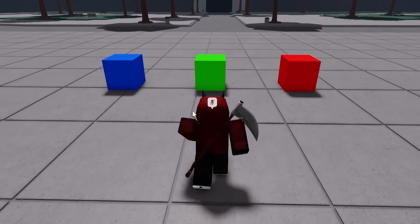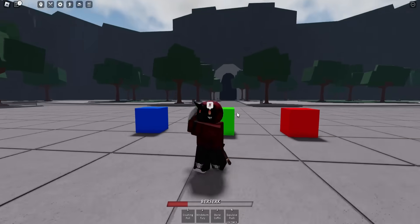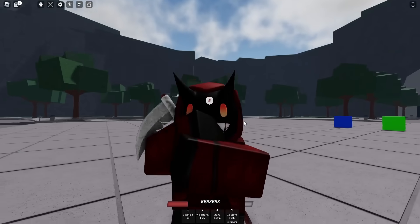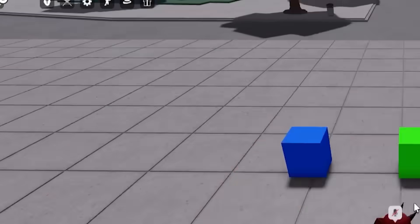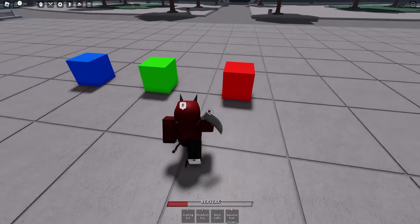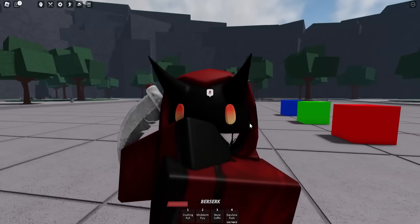As you can see right here, I have three different blocks — a red one, a green one, and a blue one. Inside each of these boxes is an ultimate move that already exists inside of the game, but what I think it'd be and how it works as a Tatsumaki Ultimate. I used the new build mode right here to create this, so smash that like button and hit subscribe if build mode is a W. I'm going to go through each of these ultimate moves and explain what they are and what I think they could be.